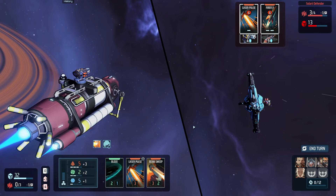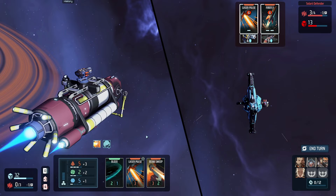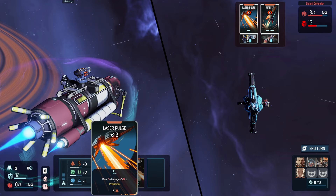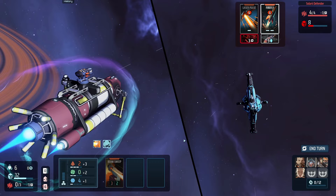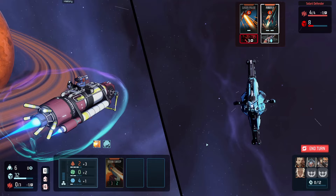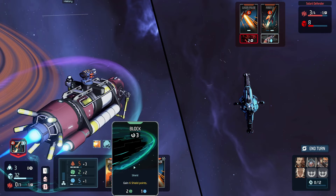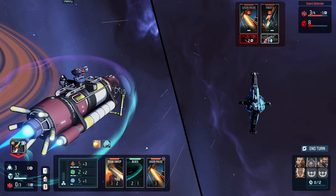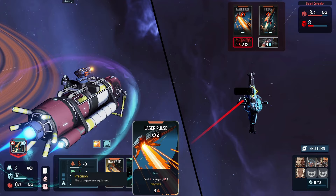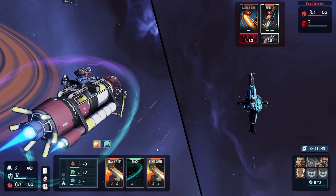We laser pulse and end turn. They only have seven points left. I can't do any more of this. We're going to laser pulse this guy and we're done — they can't do anything. We got eight points left — I'll just block it again. Laser for three and beam sweep. Laser first. And block. End turn. That's fine — we should be able to win now.